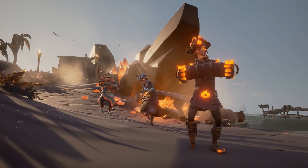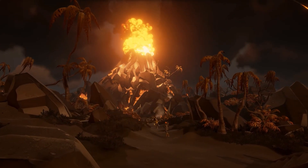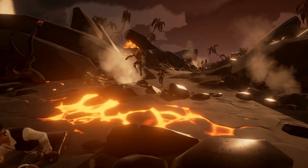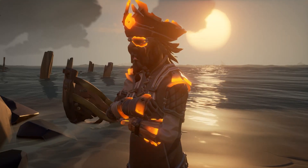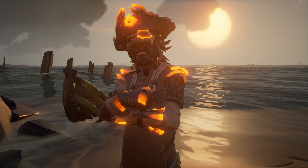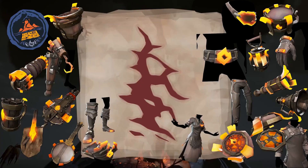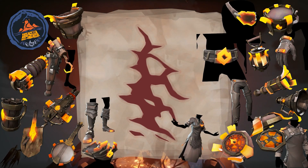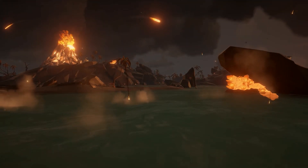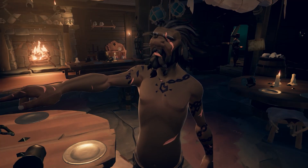The Forsaken Ashes set was split into three categories of obtaining. The time-limited items, which were the figurehead, hull, sails, and weapons, are now unobtainable. But the rest of the set is still in the game — not many people have it, and not many even know it exists or that it's still obtainable. One category contains all the clothing, equipment, and the scars, which I made a guide on already. I'll leave a link in the description. This video is kind of a part two to that, because the tattoos are acquired a different way.